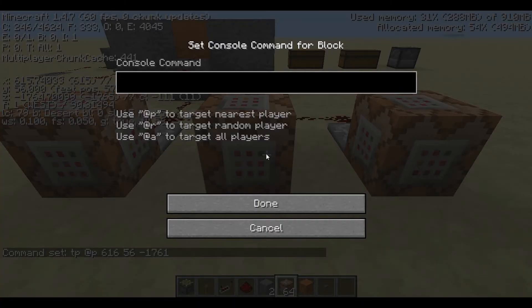Maybe you also want to change the game rule so players keep their stuff if they die. You don't need the '@' target for this because it changes the whole world. So type: 'gamerule keepInventory true'.